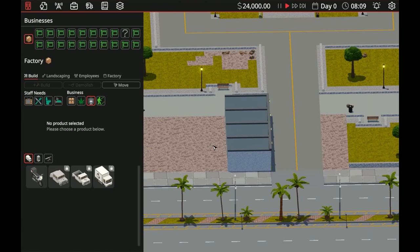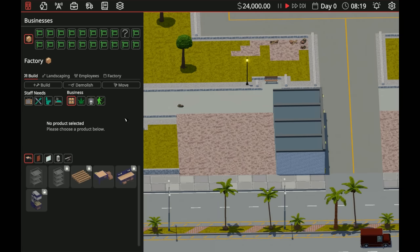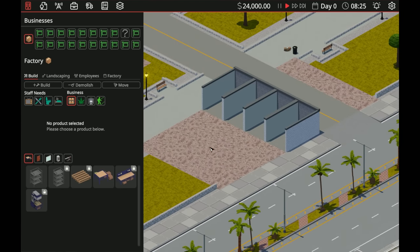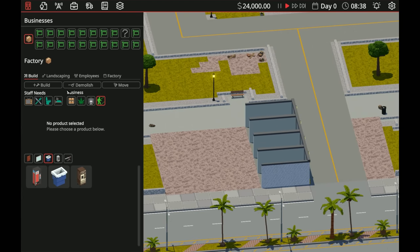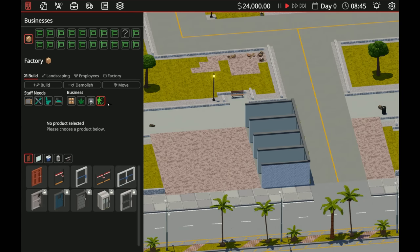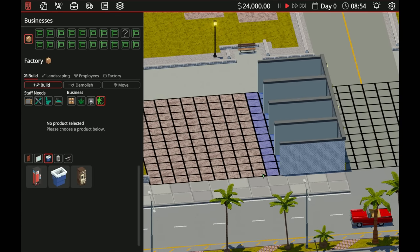We have staff needs and business needs. The problem is we're in competition so we're going to get attacked. We do have some traps we can lay down but unfortunately not a lot. They definitely changed some things — I'm trying to figure out how to build. Let me try placing a corridor here. Am I able to build a corridor?